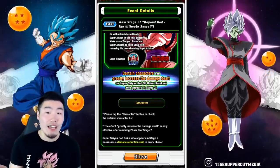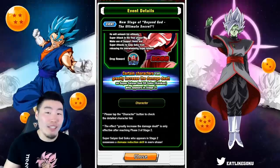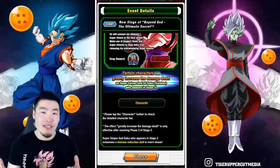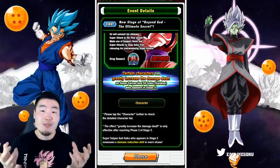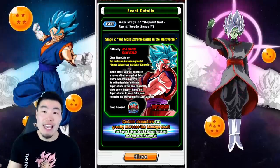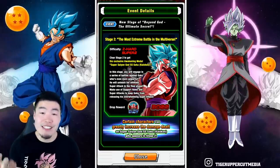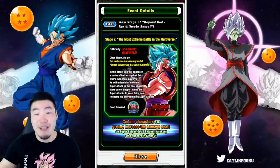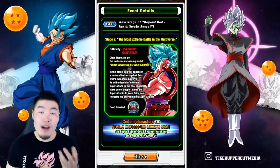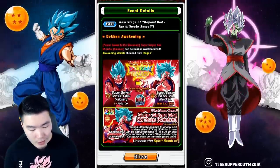Because he has 'Kaioken' in brackets, he can be run with the AGL Super Saiyan Blue Kaioken Goku. Basically, we already have a Super Saiyan Blue Kaioken Goku but he's not called Kaioken, so these two can be run on the same rotation. With Goku's active skill Spirit Bomb buffing the rotation, it's going to make the AGL Super Saiyan Blue Kaioken Goku hit even harder. Once the EZA actually comes to global, running these two on the same rotation is just going to be busted.